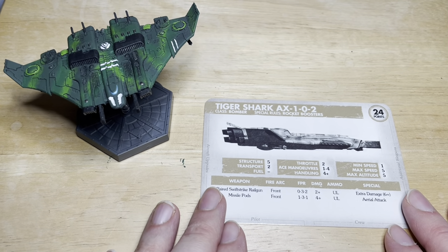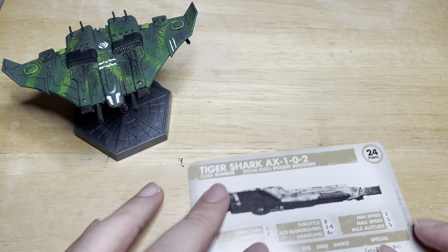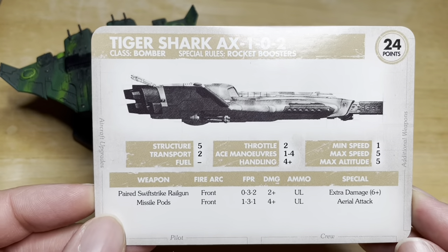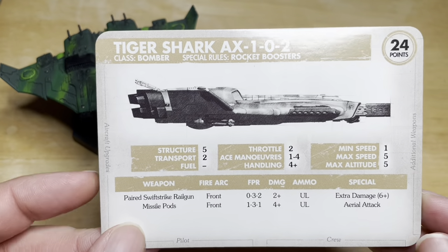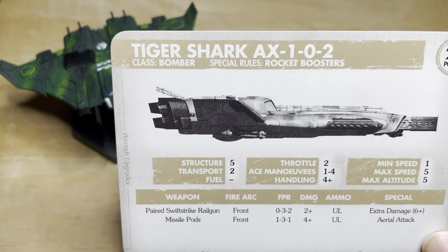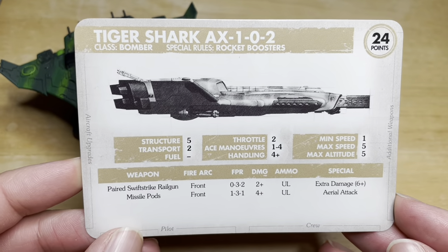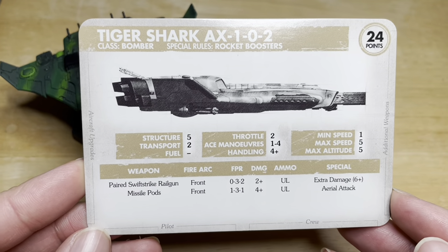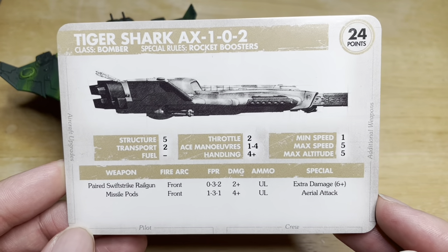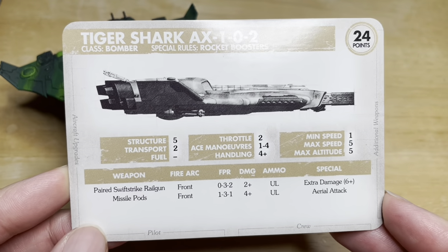This is the Tiger Shark AX-102, which is the one with the railguns. It's 24 points and is a bomber class. It has special rocket boosters — at the end of the game, if you're at altitude 5, you can zoom off the board and save yourself the points. It has fire structure, two transport, two throttle, ace manoeuvres 1–4, handling 4+, min speed 1, max speed 5, and max altitude 5.